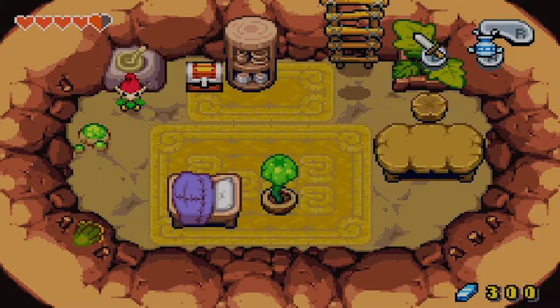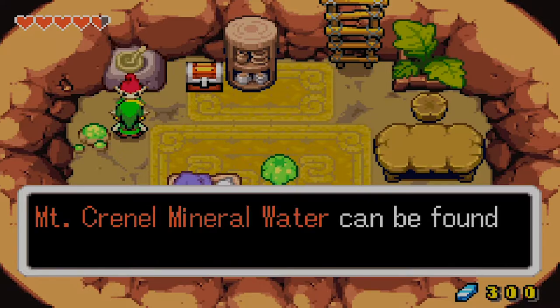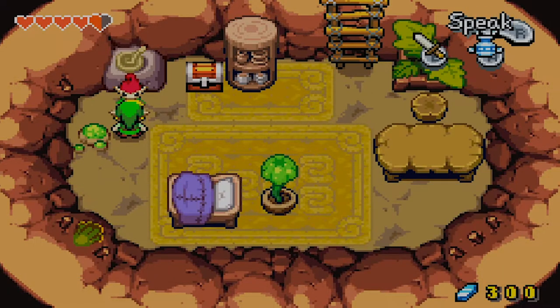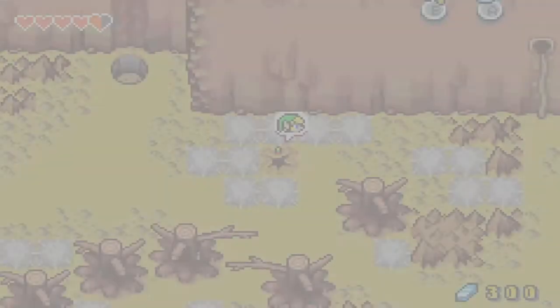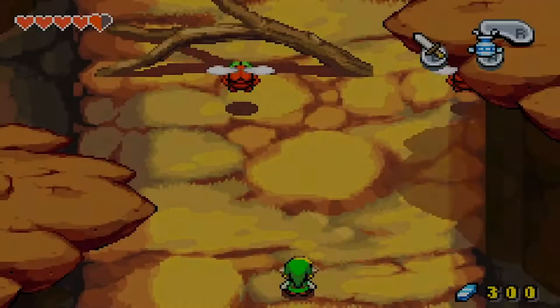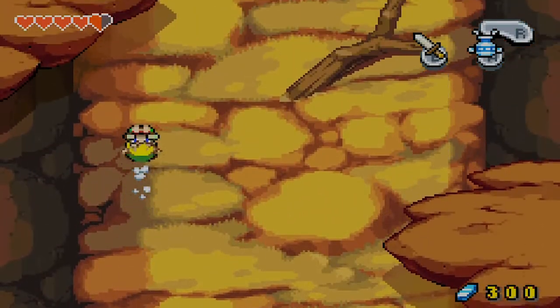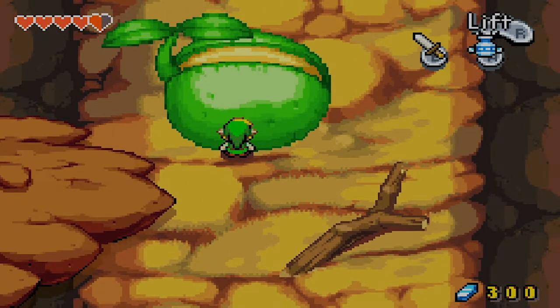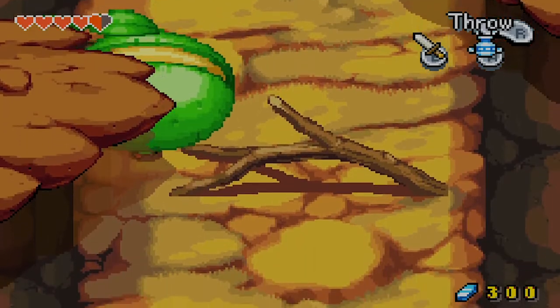Also, apparently the piles of ash hurt. Note: may not actually be ash. Hooray for hints. Also, hooray for red kinstone pieces — is that the right one? Yes. Sweet. Now we can go back and do both of those mysterious ones that have eluded our notice. Well, that's a big boy. Doesn't matter to Link though — Link does not give a single shit.